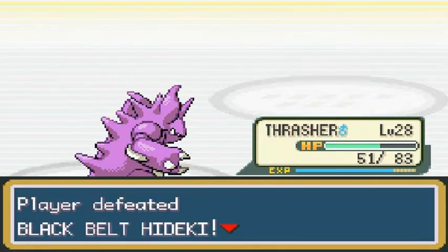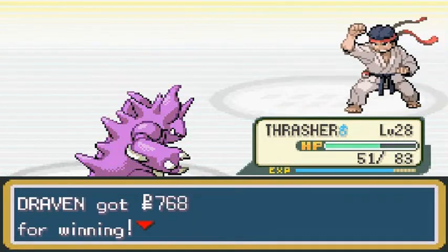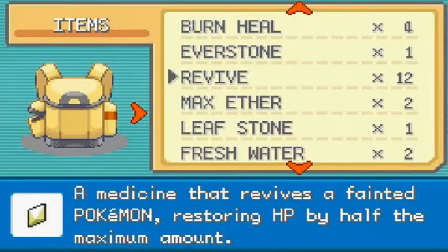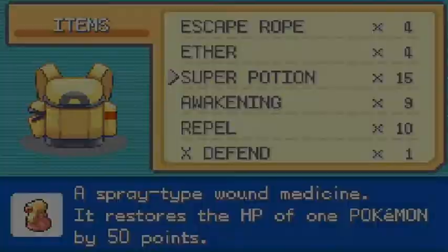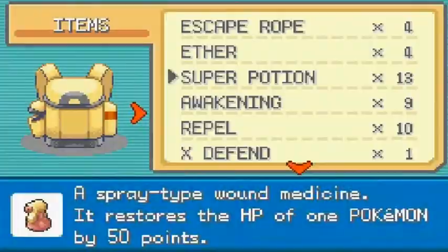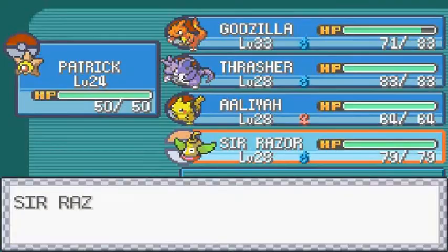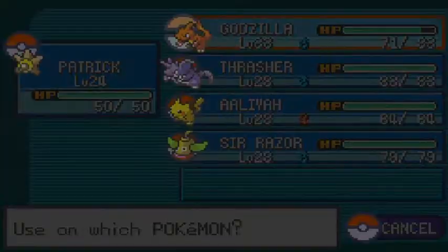We're doing alright — we just need to revive another Pokemon. Good thing we bought some revives — heal some of our other Pokemon. We got our Hyper Potions. Patrick, you're still trying to get big and strong. Godzilla, Thrasher, and Sir Razor all get healed up. I'm using a buttload of Super Potions right now. One more for Godzilla. Alright, let's see who we got next.